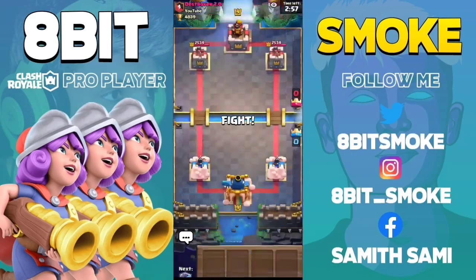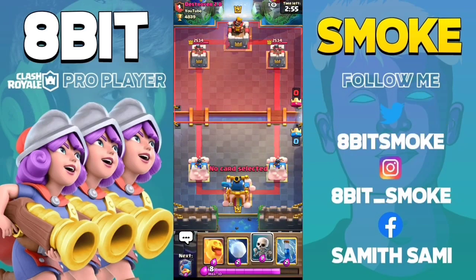The next card is Goblin Barrel. If a Goblin Barrel is placed to the left side of the Princess Tower, then you have to put the Fisherman on the opposite lane on the left side.